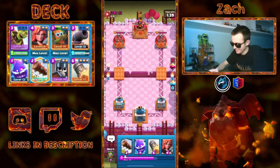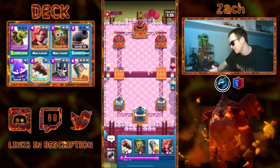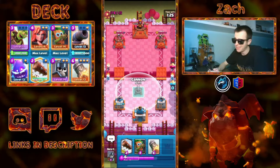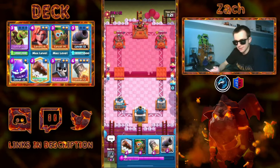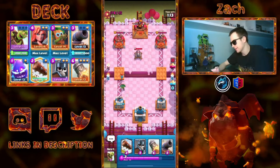Let's just go for Electro Spirit here — not too big of a deal. He could have Skellies to activate, so I need to be careful. Let's just go Valk. Hog's always possible — I do have my Cannon, and that's another reason why we have Cannon. It's a lot easier to compete with these fast cycle decks if you have a Cannon, compared to if you have some kind of Inferno Tower. That's sort of why this deck has been growing and popular recently — it works better against decks with Quake and stuff like that.